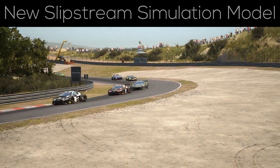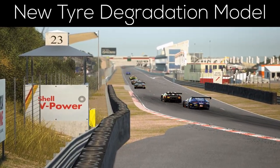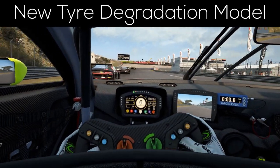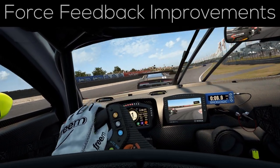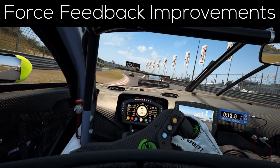They also changed the tire degradation to a model that resembles the 2019 tires much more closely. So some tracks may feel more grippy now, but your tires are also degrading faster. There have also been some tweaks in terms of force feedback — it is now a little more detailed when driving over a curb or partly in a sand trap.